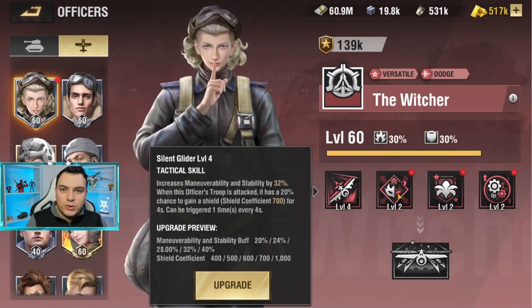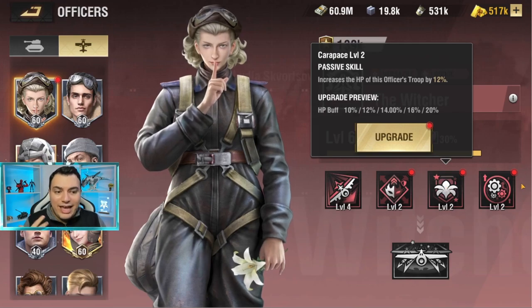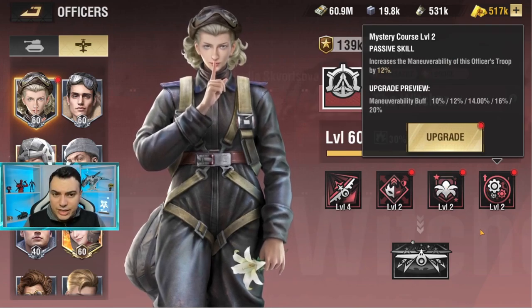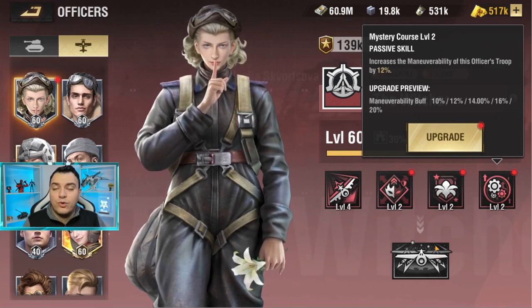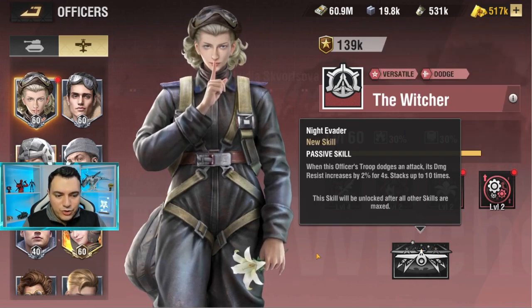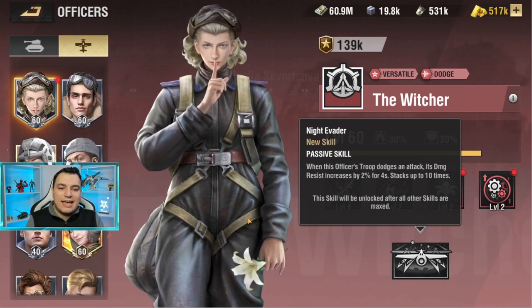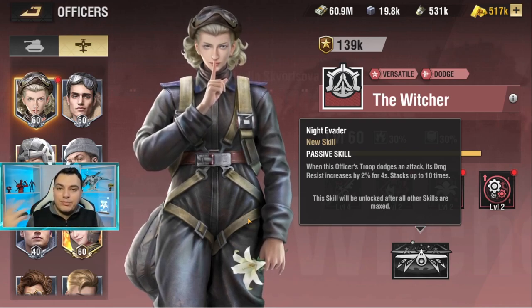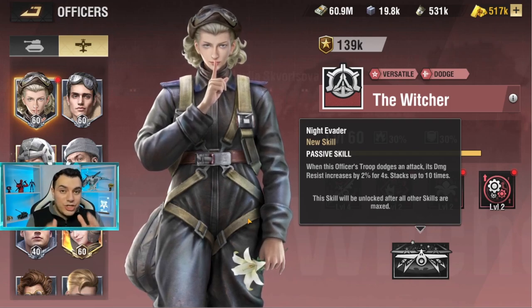When you reach the late game there are definitely more officers, but this one is definitely going to rock your early to mid game for sure, and will definitely help you in the late game if you're running two fighter planes as well. In addition to that, he has a damage resistance buff and HP buff, which you definitely need in your fighter planes to survive more, and of course the maneuverability as well. When you max her out you unlock a new skill — when this officer dodges an attack, its damage resistance is increased by 2% for four seconds.